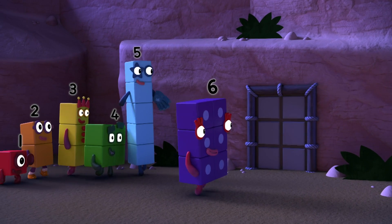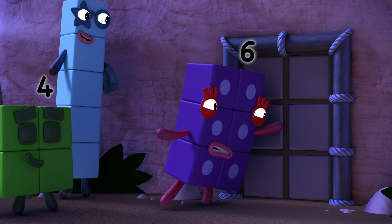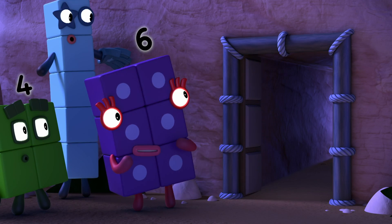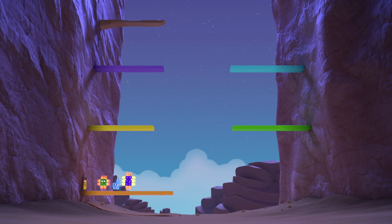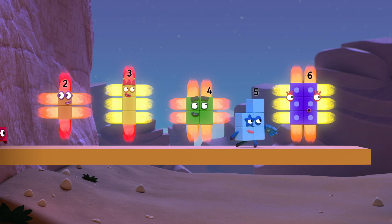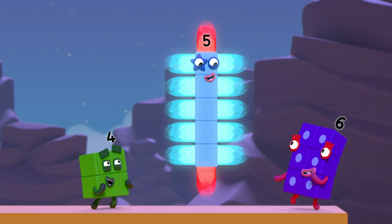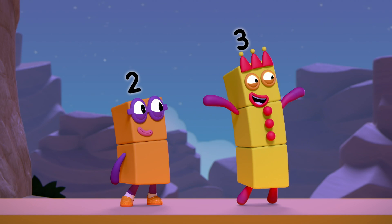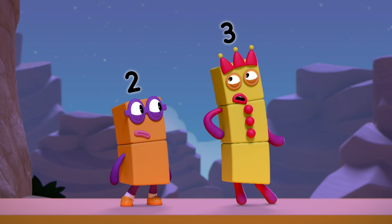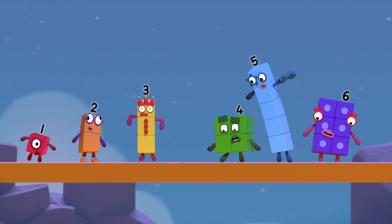Here it is — right where Twelve told us. The doors to Ray Canyon. I wonder why it's called... Ray Canyon. Rectangle Ray! Twelve said if one of you can get to the top, you'll find a big surprise. Yes, we know. But how? It's too far to jump. Ride the rays!